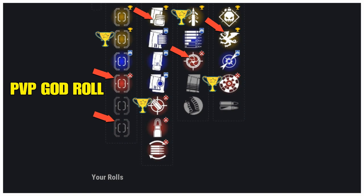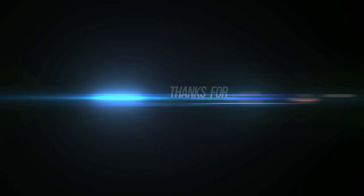In line three it's a toss-up, but I'd give a slight edge to Quick Draw because this weapon can be drawn unbelievably fast, and then Snapshot Sights for faster time to aim down sight — though you can use a Quick Access Sling mod that does pretty much the same thing. In line four we have Vorpal Weapon again, but the best one is Rangefinder — aiming this weapon increases effective range and zoom magnification, and increases projectile velocity while aiming rocket launchers and grenade launchers.